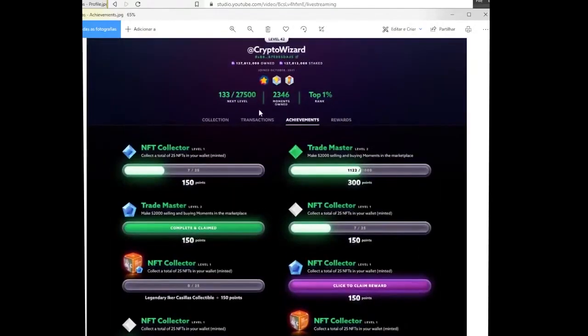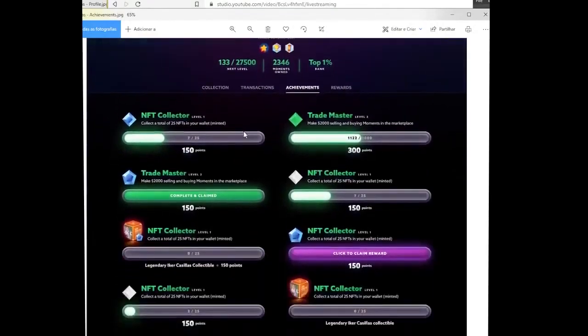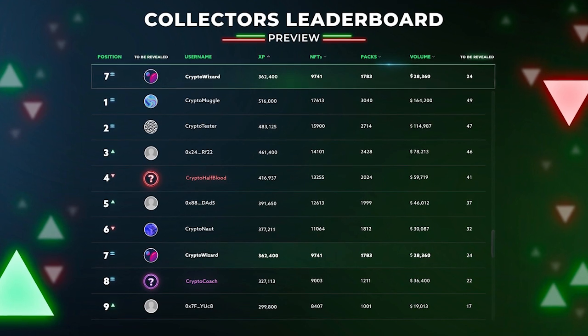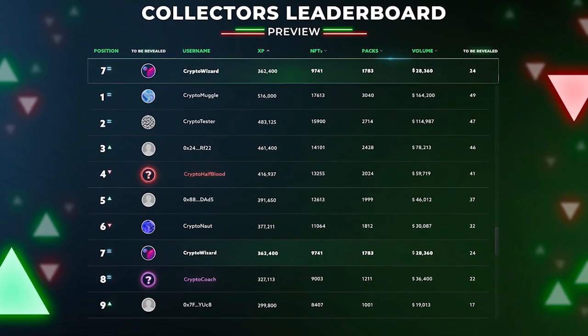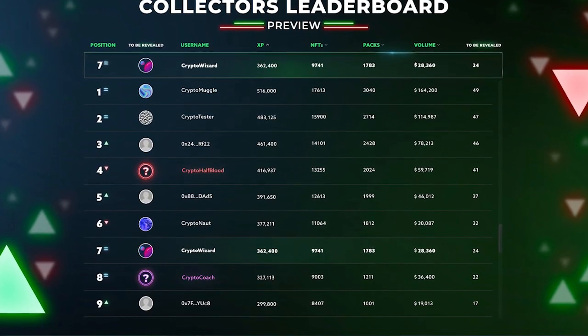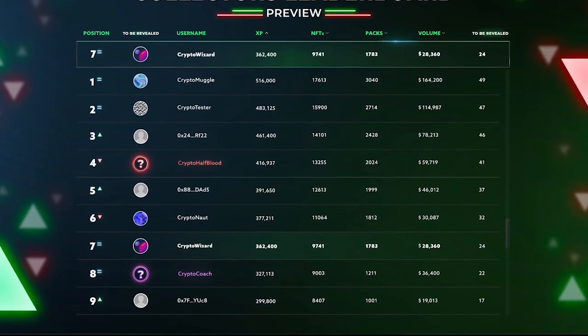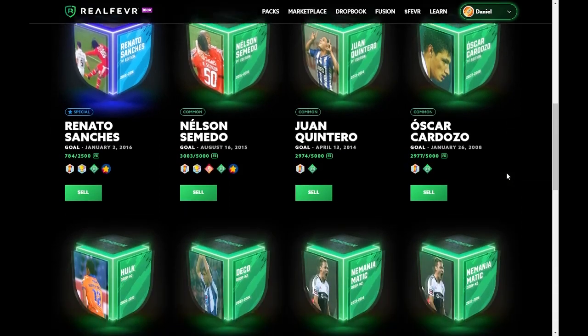Next, I want to talk about challenges and achievements. I'm excited for this because when moments become part of a challenge, the demand for them increases drastically. Public user profiles and leaderboards are coming as well. The leaderboard will show the top collectors, and I'm sure if you want to be at the top you'll have to complete drop books, fuse and burn moments, and also complete challenges and achievements.